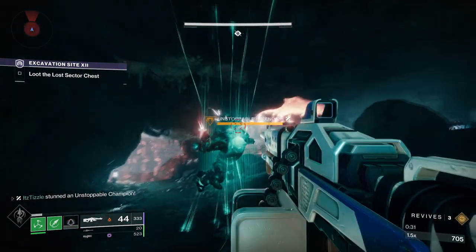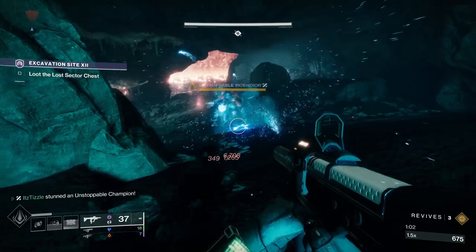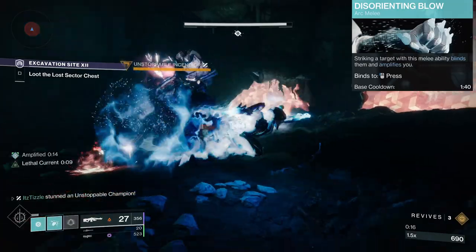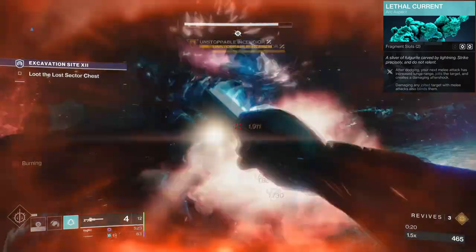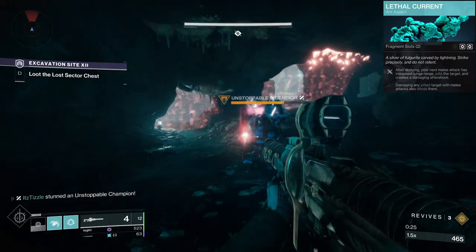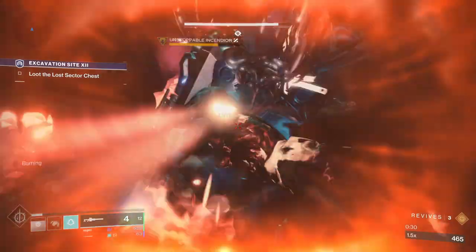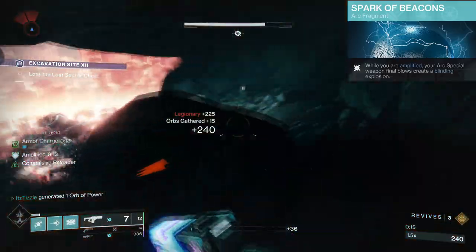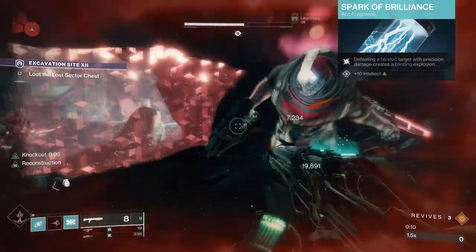Next we have blind from arc. One of the easiest ways to do this is with a flashbang grenade — this can be used by any class. For melee options you have the Seismic Strike melee on Titan, and the Disorienting Blow on Hunter. Additionally, the Hunter aspect Lethal Current allows you to blind any jolted target with a melee attack, so you just apply jolt by any means and then you can regularly melee them. None of the arc supers work to blind a target. We also have Spark of Beacons and Spark of Brilliance, both of which are pretty much useless for reliable stuns, but they can technically blind an unstoppable so we will include them.